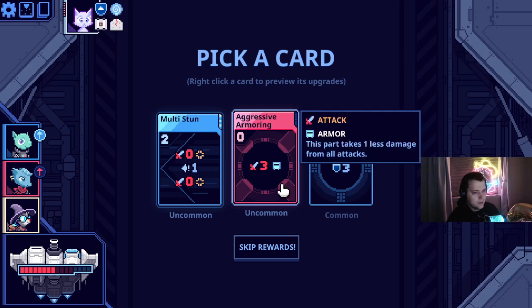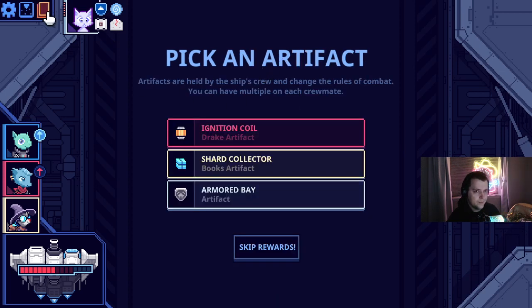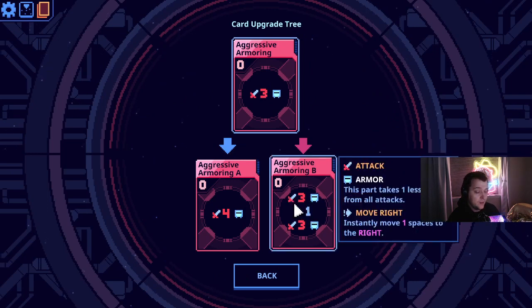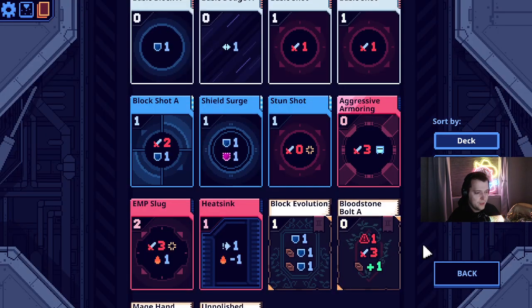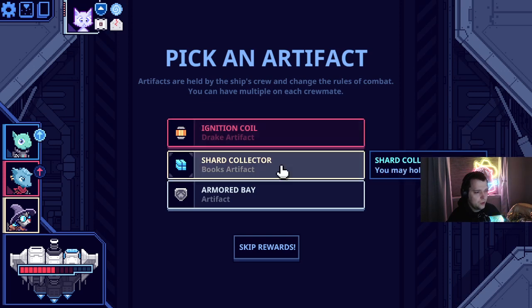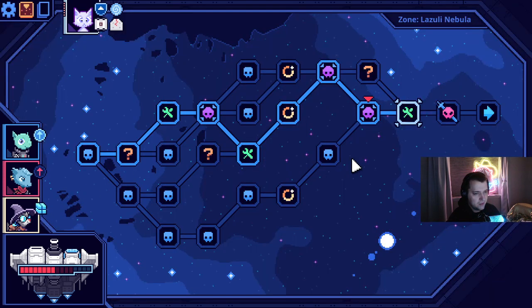This part takes one less damage from all attacks. Aggressive armoring — let's try it. It costs zero. I'm curious what the upgrades are. You get to move with it? Okay, this seems insane — sure, it's permanent armor, but I don't think armor stacks. I think it just sits at one. I'll let three heat — all your attacks deal plus one. Shard collector — you may hold one more shard. Take the shard collector.